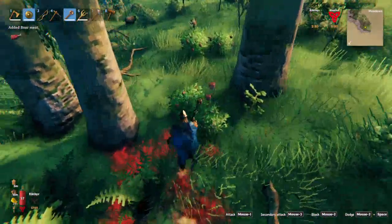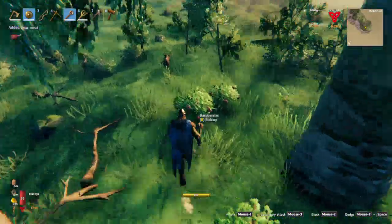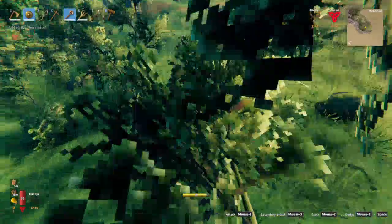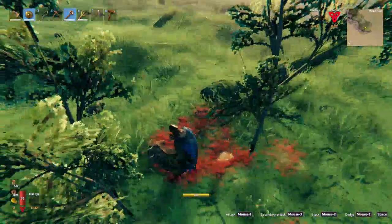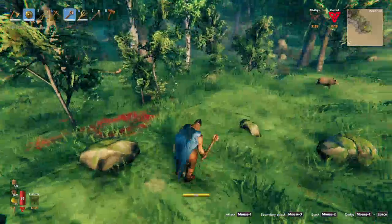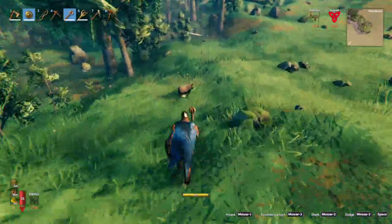Basically if I had brought my key with me we could have done a crypt for iron. I'm gathering boar meat — I don't really need the hide, just the meat from them.